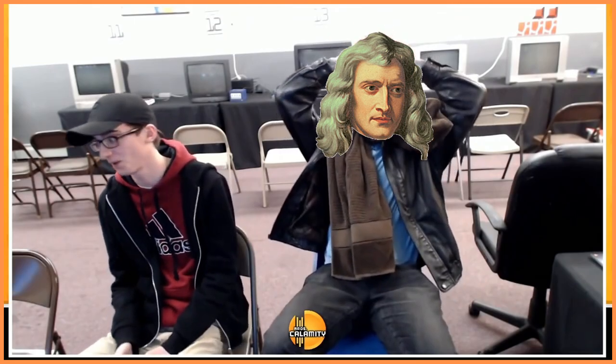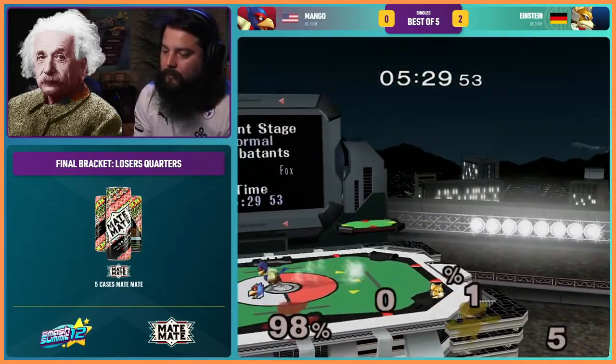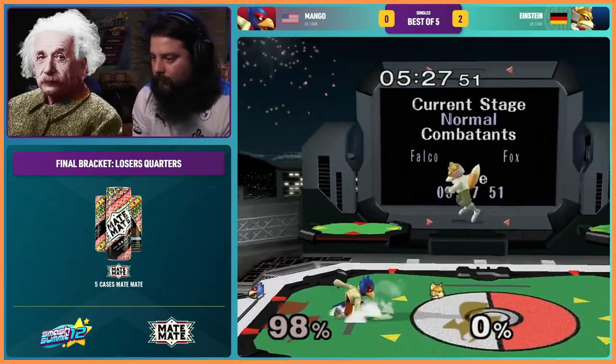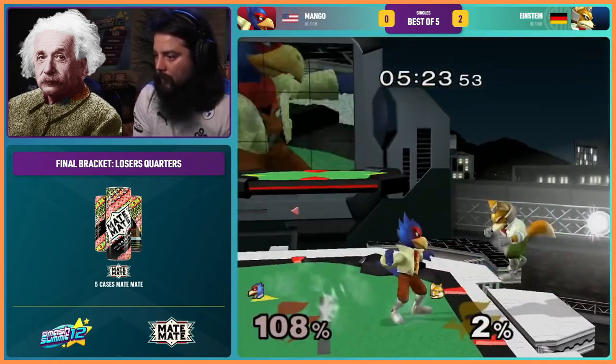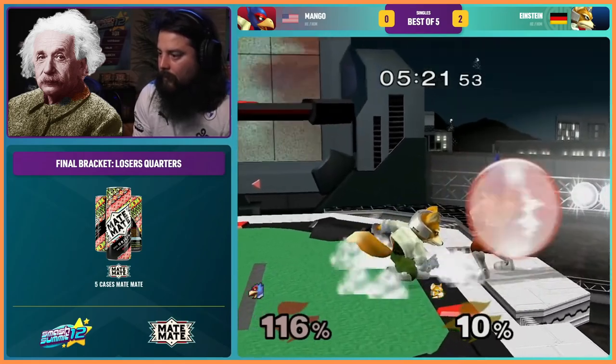I think Pythagoras would be confused. I think Mutant might not enjoy this game. Einstein probably prefers Melee. At least there's simply just damage killing in Melee. Even if the percentage symbol is meaningless, I suppose it's acceptable. Melee gets the math stamp of approval.